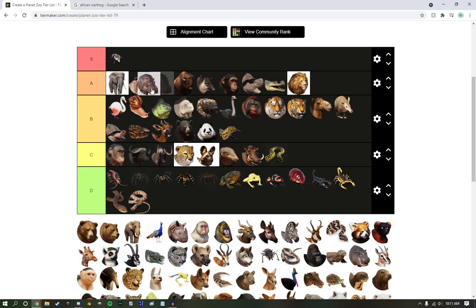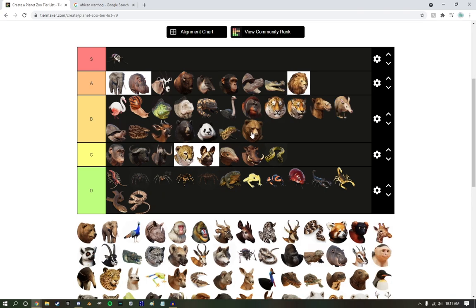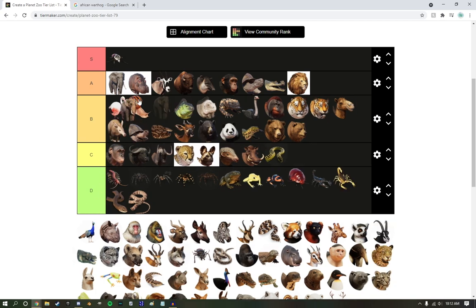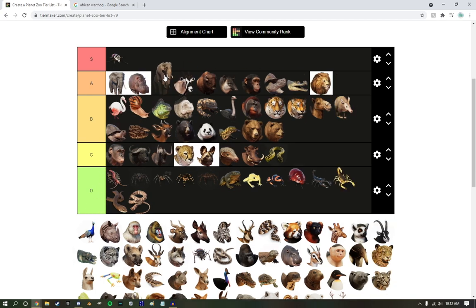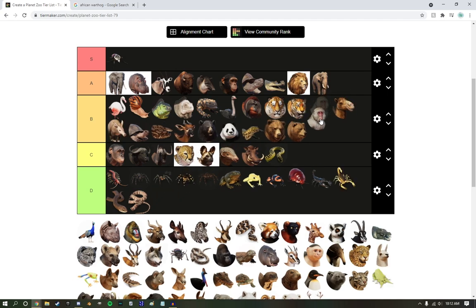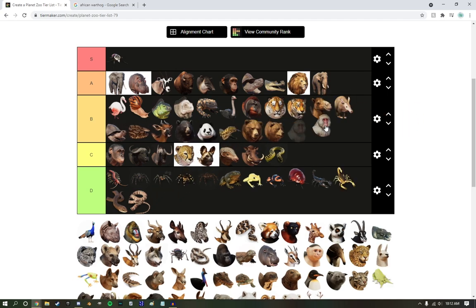I like the hippos a little bit more, so we're going to tuck those guys right there. Asian Elephants — I don't really like them as much as the African Elephants, so they're getting low A tier. Japanese Macaque — these guys are honestly kind of cool. They're an interesting addition. Were they in Zoo Tycoon? I don't really know, but they're getting low B tier — pretty cool addition.